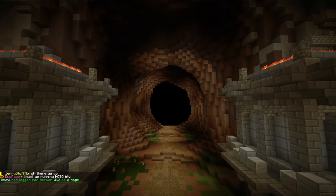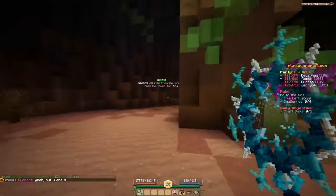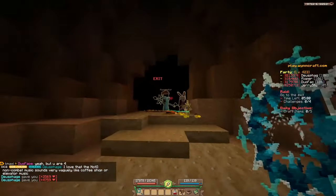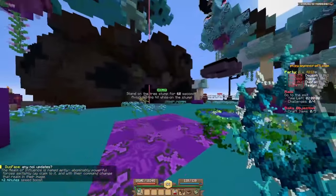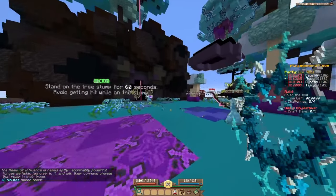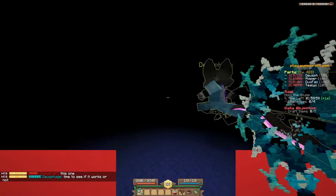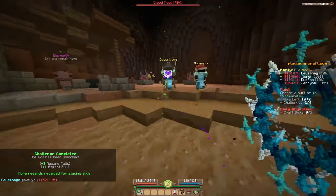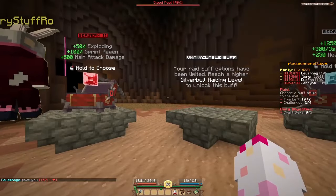Speaking of raids, the ones I got to play showed great improvement. A lot of the challenges have been slightly tweaked to be rebalanced and easier to understand for a first-time playthrough. Every raid challenge now begins with an instruction room which details how the room works, and the timer of the raid freezes while you're in here. So if you're new, you can take all the time you need reading how the challenges work — this is genuinely kinda massive since your first time on a raid can often be very disorienting, especially with the more complex challenges. Alongside all this is now the raiding syndicate, which requires leveling up to have three buff options instead of two after the completion of a challenge.